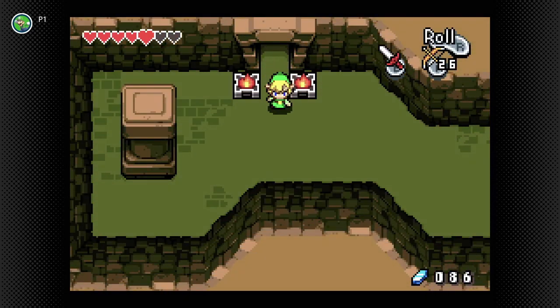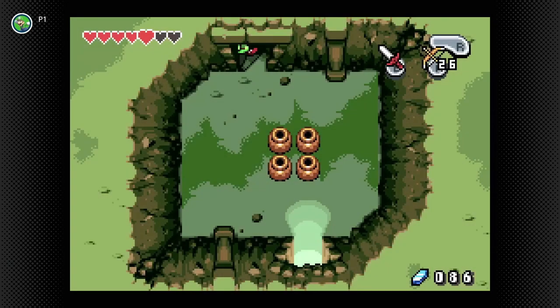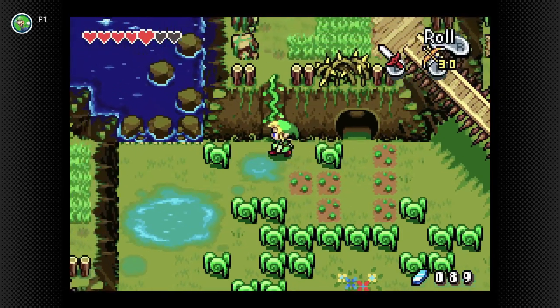We secured a golden keystone piece — our first plot-important item. We have to find two more in this area in order to actually get into the next area of the game, where the wind element is basically presumed to be. We need to go around and find these other two.